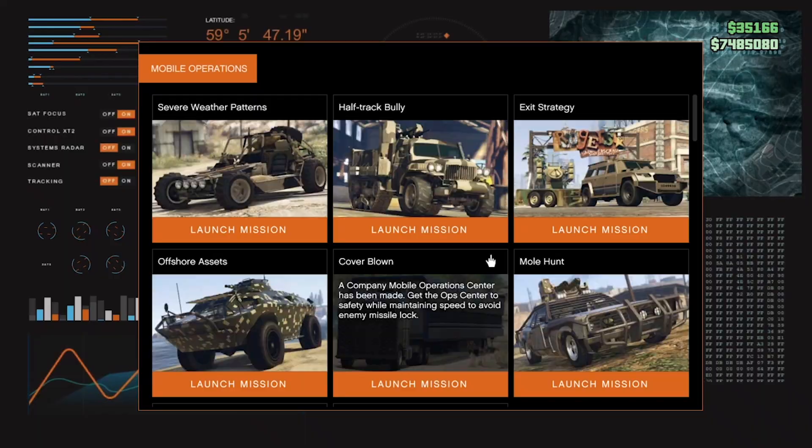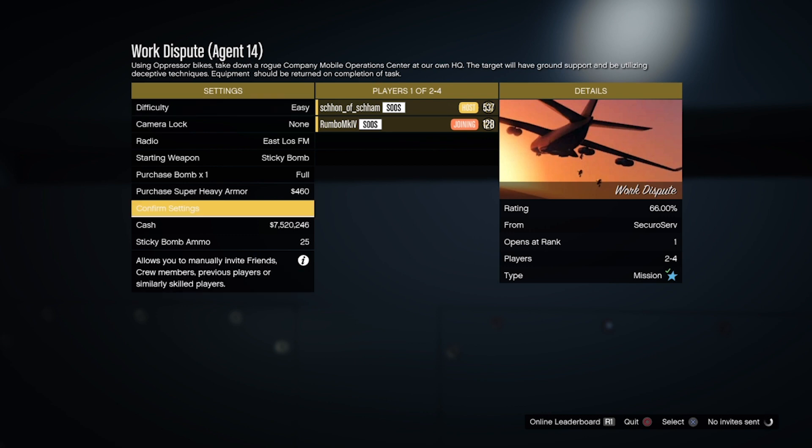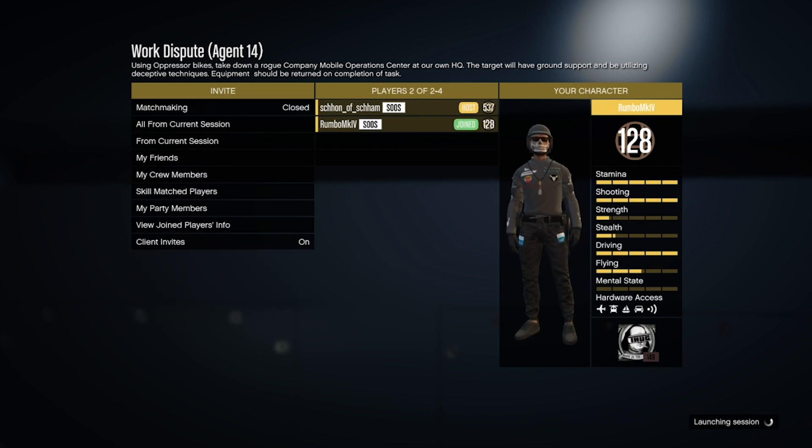If you don't have the Work Dispute mission, what you can do is pull up your phone, go once to the left so you can start jobs, and scroll down to Special Vehicle Missions and hope that you can get into the mission. Once you have done that, invite a friend and start the mission.